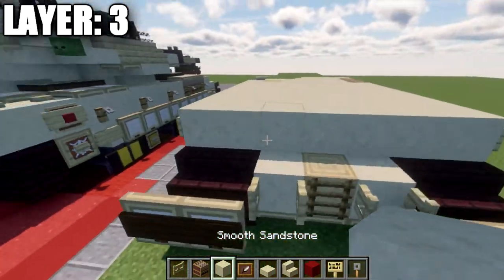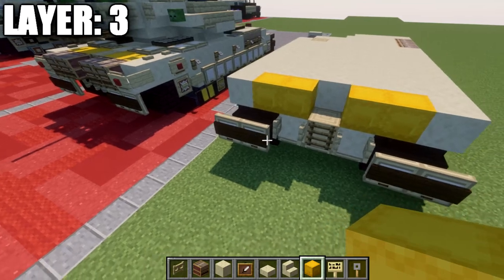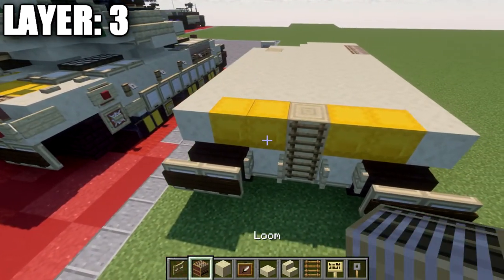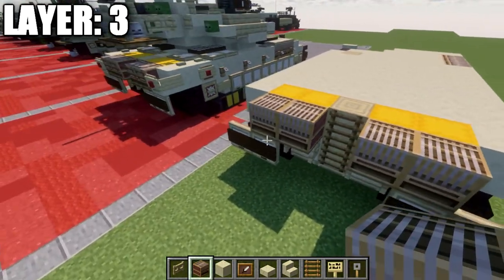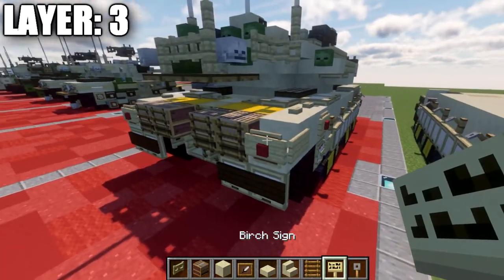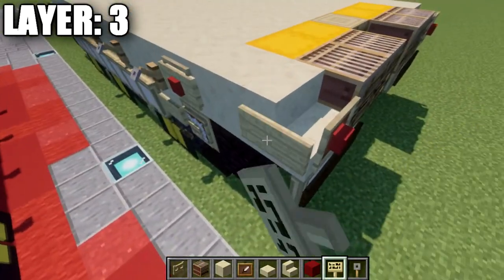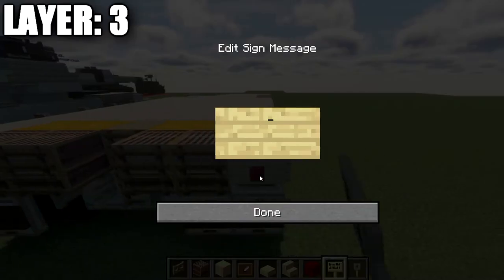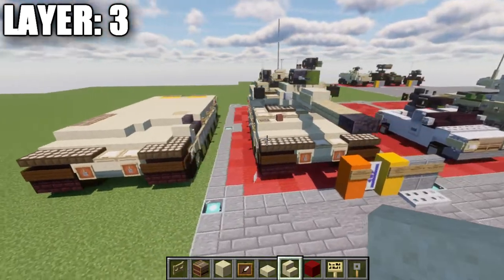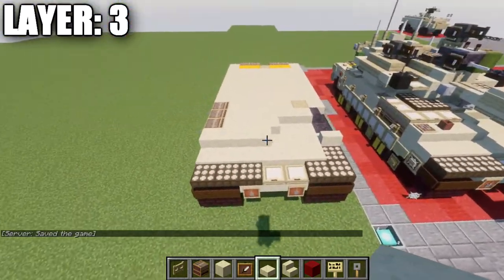Place a smooth sandstone block to both sides, then one and two yellow shulker boxes to both sides. Place a stripped birchwood log in the center with a ladder on the side. Place one and two looms on each side with ladders on the sides of those looms. Place a smooth sandstone stair to both sides, an item frame with a red concrete block inside each, and birch wood signs on the sides of the stairs and on the front-facing side. That wraps up layer three — just make sure you account for the difference in the front shaping.